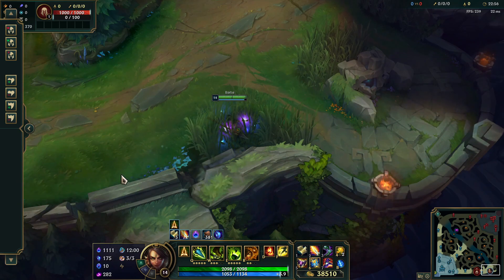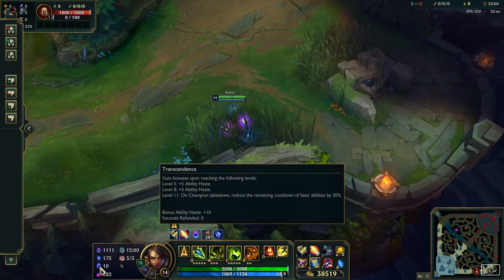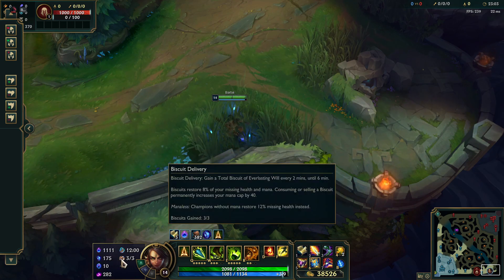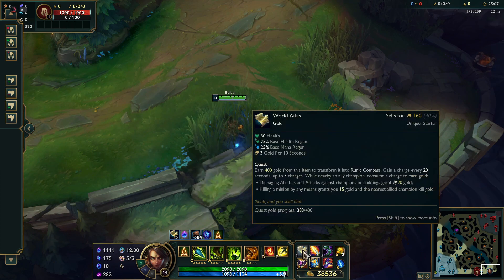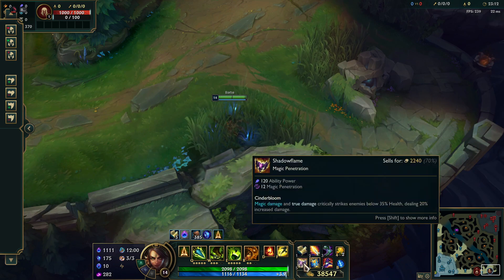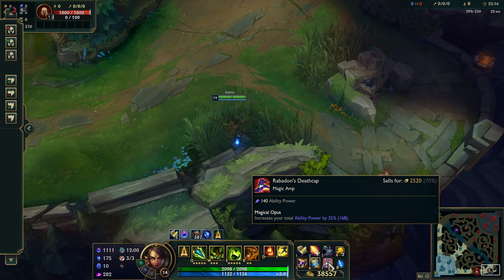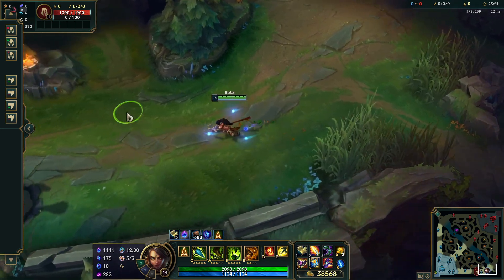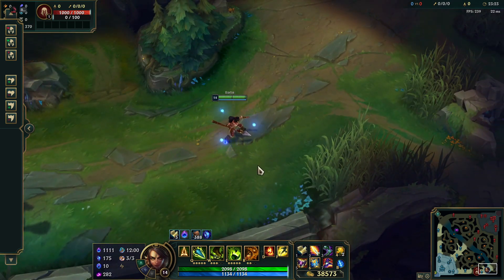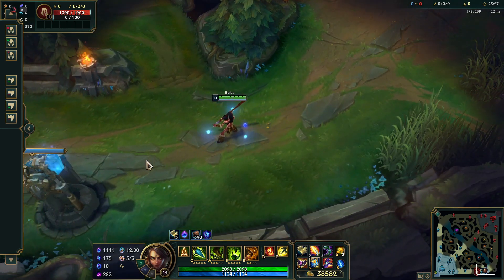For runes, we are running Arcane Comet, Mana Flow Band, Transcendence, Scorch, Magical Footwear, and Biscuit Delivery. For items, you want World Atlas first, then go into Lich Bane, Sorcerer's Shoes, Shadow Flame, Zhonya's, and if you can get all the way to Rabadon's Deathcap, why the hell would you not? Those are the six items — feel free to change them as you wish. Nidalee can really perform and be a carry support if you get to that point.